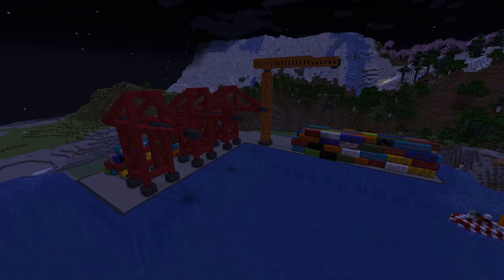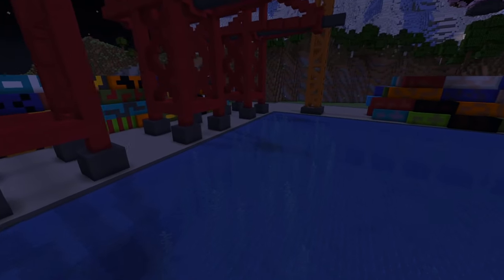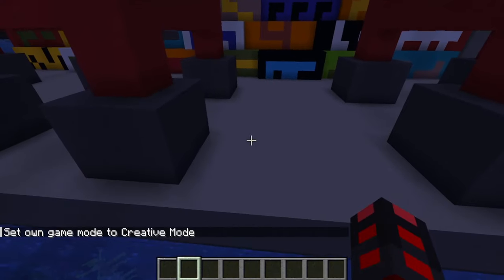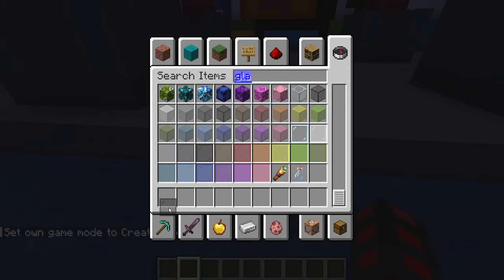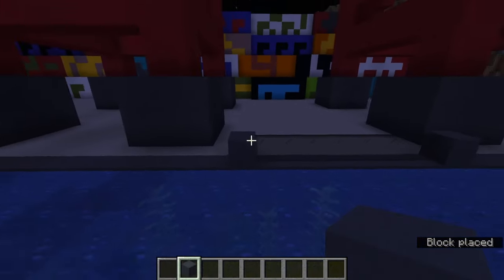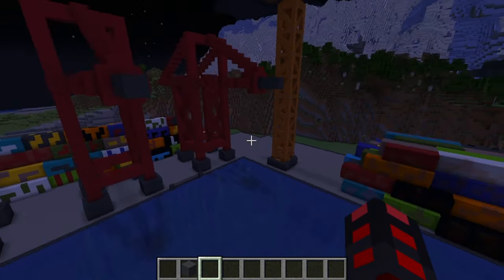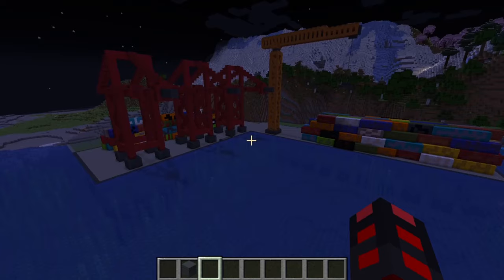We need lighting. I recommend adding some basic lighting, whether it be frog lights, sea lanterns, or end rods throughout this. I also recommend some railings. I use glass panes — they don't have to be anything too complicated. You might want to add some concrete like this, copy-paste those, and you have some railing and extra detail. Your port will be finished if you have all the lighting you need.